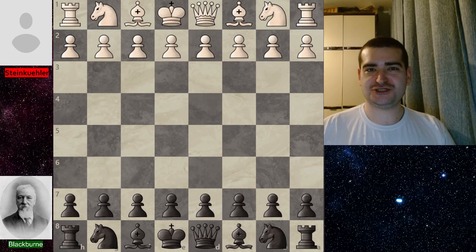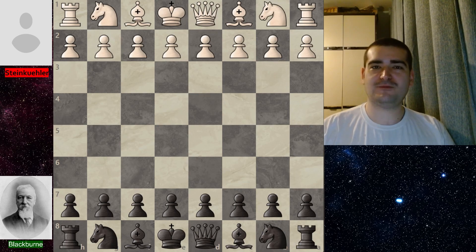Hello and welcome back to the channel! Today we have another chess classic. This game was played in 1863 between Alexander Steinkuller, playing with white, and Joseph Blackburn, playing with black pieces. You've probably heard about Blackburn before — he's one of the strongest players of the late 19th century.